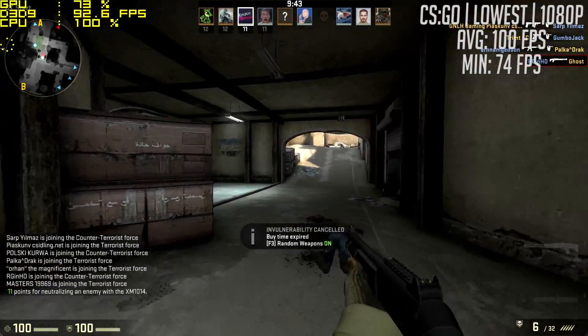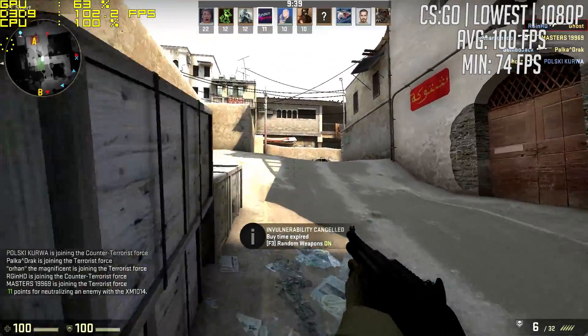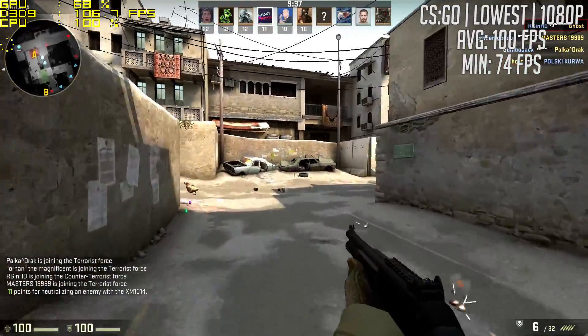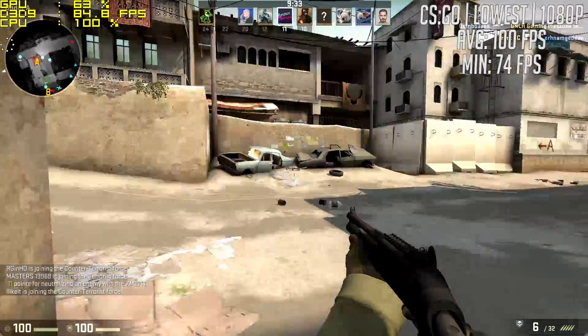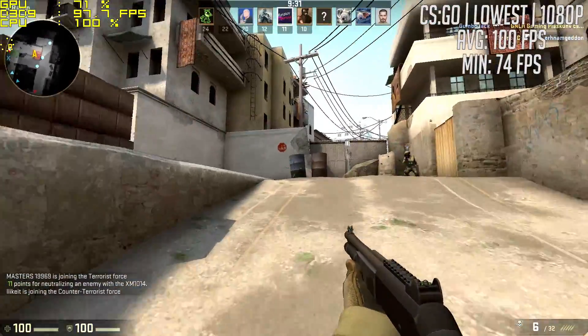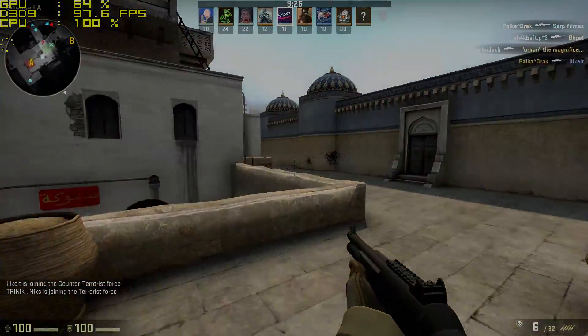Next up it's CS:GO, again at Full HD with the lowest graphical settings. 100 FPS was the average here and I'm very happy with this card's performance. At the time of its release Nvidia were aiming for the absolute best performance to price with this thing, and at £12 ten years later it looks like it's still doing just that.